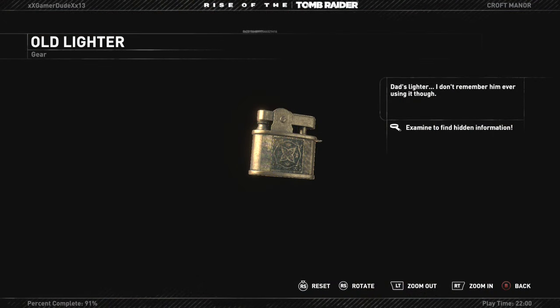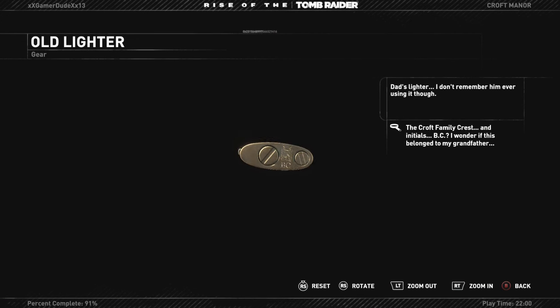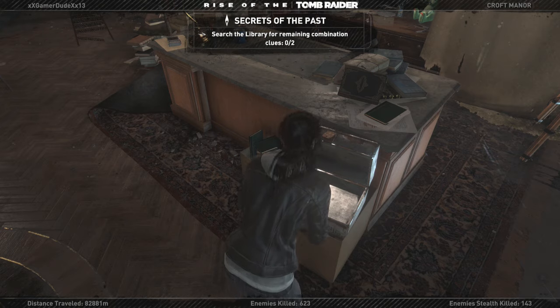Dad's lighter — I don't remember him ever using it though. And the Croft family crest with initials BC. I wonder if this belonged to my grandfather. The initials BC — that's pretty much the clue right there.